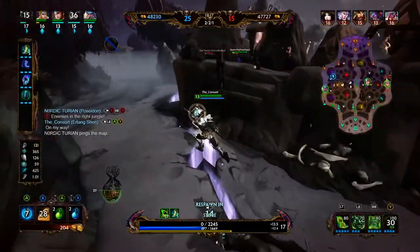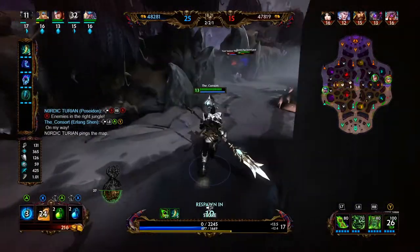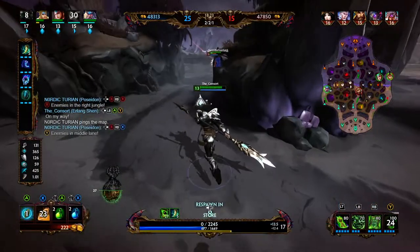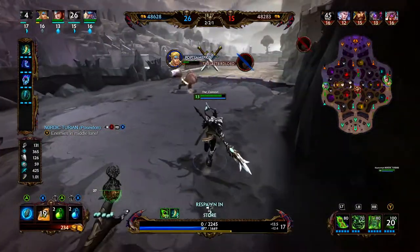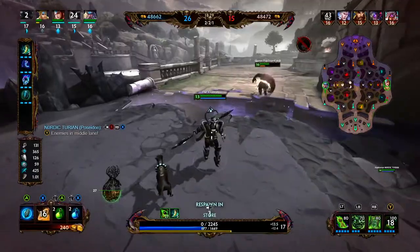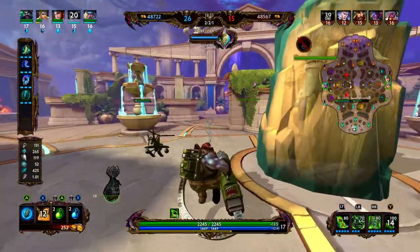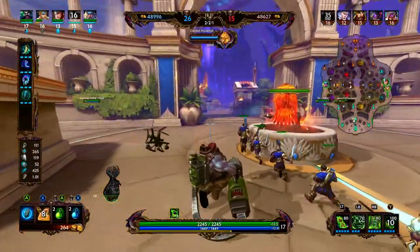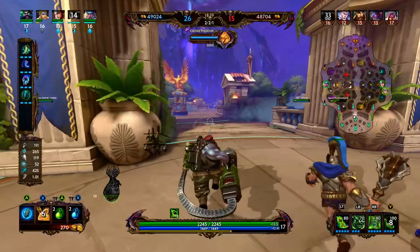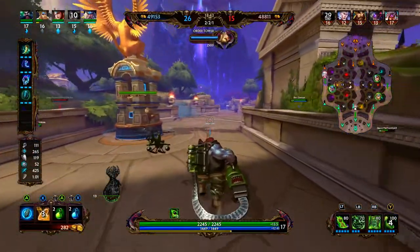If we were going against a physical warrior, hunter, or assassin, we probably would have picked up Jade Emperor's Crown instead of Gem of Isolation — maybe switched the build order on those two items. Jade Emperor's Crown is a very strong item against physical. I probably would have built Gem of Isolation at some point, but later. For this game, I think Chang'e is manageable without magical defense early on — we had enough heals to sustain, and we get 30 protections from our passive, so we could get away with no defensive items early.